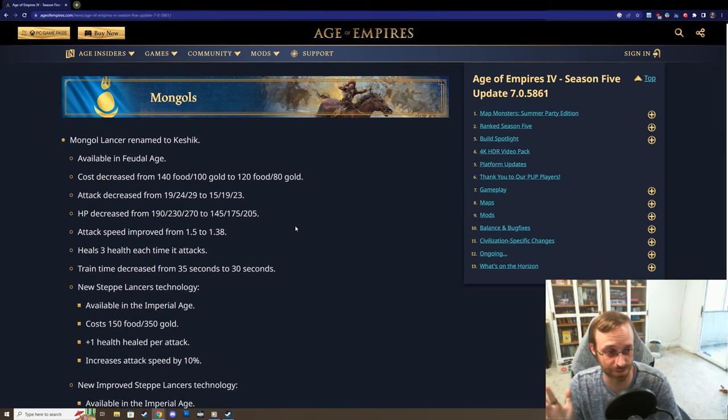The Mongols are getting a new unique unit: their Mongol Lancers are now Keshiks. You can get them in the Feudal Age, and they're really cheap - 120 food, 80 gold, bordering on Sofa cheapness. They attack with less damage and less HP, but attack faster and heal three health every time they attack - like a vampiric effect. Train time is decreased so you can just spit them out. You can even use the heal-on-attack versus boar, wolves, or deer to regain health on these guys.